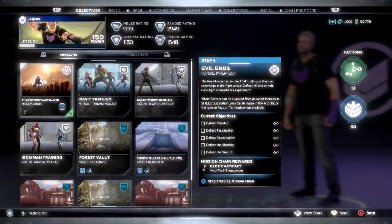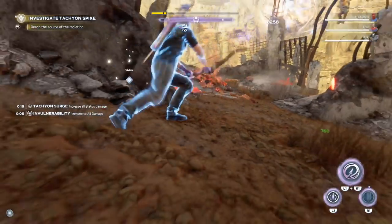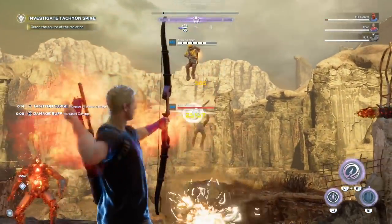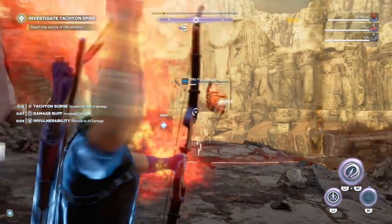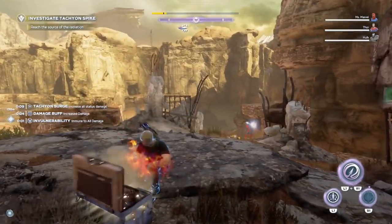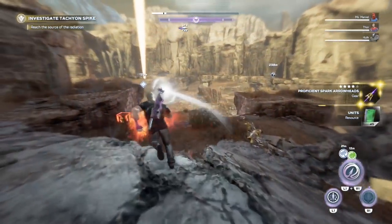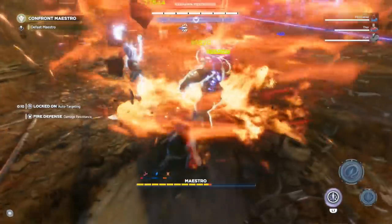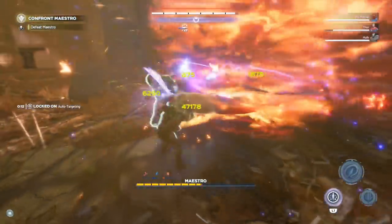For the last step, it's called Evil Ends. For this objective, you have to defeat Taskmaster, Maestro, Abomination, the Warship, and the Warbot. Now currently in the game, if you run elite villain sectors, they will disappear from your war table and I don't know if there's a way they come back. So I would say do not run the villain sectors — you don't have to do the villain sectors themselves to complete this. I learned that the hard way because some of mine did disappear.